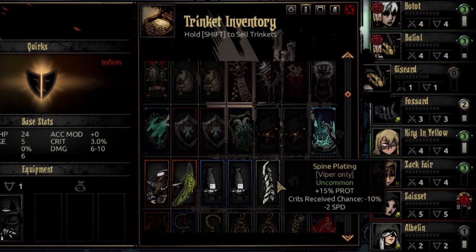Her uncommon trinket is Spine Plating — very functional because it gives her 15% prot survivability and minus 10 to crits received chance, at only the cost of minus 2 speed. If you want a slightly tankier version who won't get critted and one-shotted, this is not a bad choice.